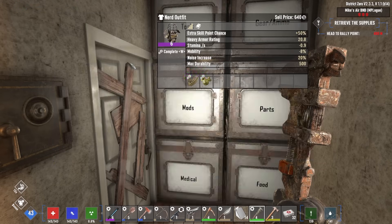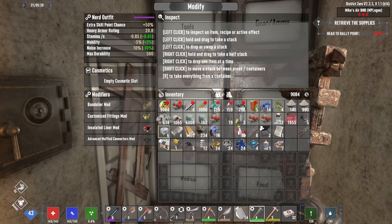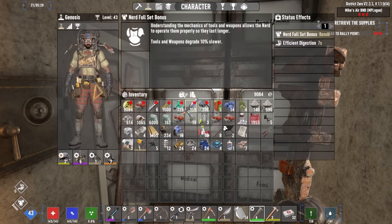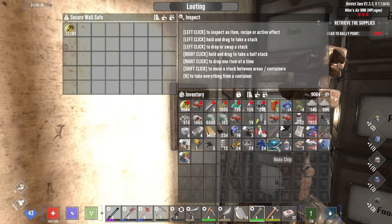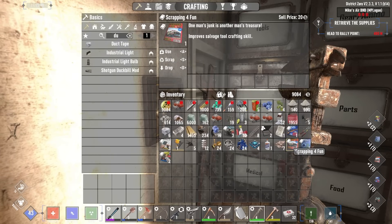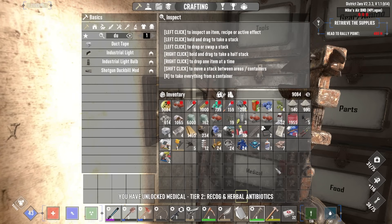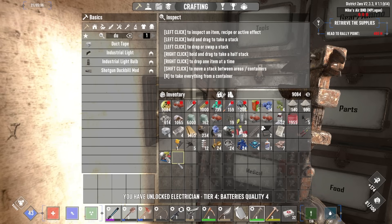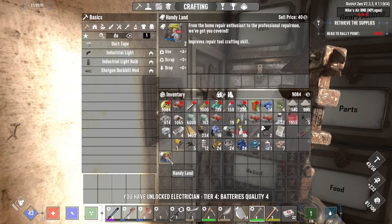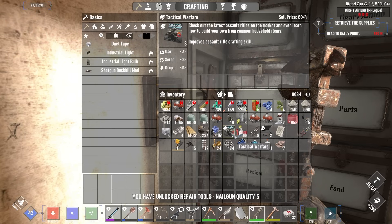Just throwing a couple extra mods in - insulated liner for the explosion resistance. And we're not being sneaky, but just throwing stuff in there. Now I can finally grab all of these books I've been hoarding. Let's see about scrapping for fun. Medical journal, herbal antibiotics, Rifle World, Wiring 101 - I got two jumps out of that one, that was cool. This is definitely the way to do it. 43, 45 - it's like a 50-50 chance of this, which is fantastic.